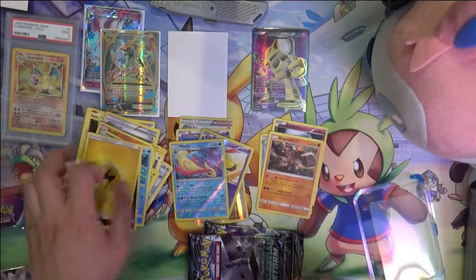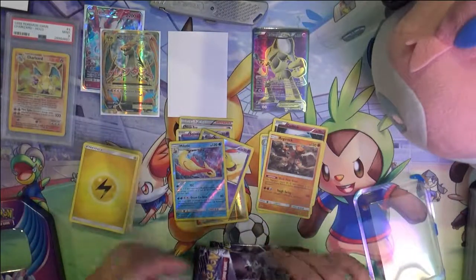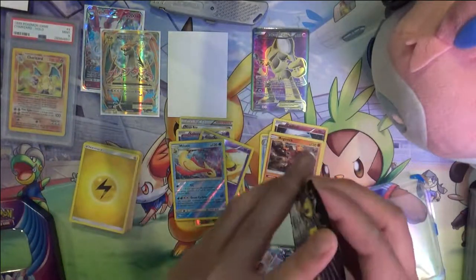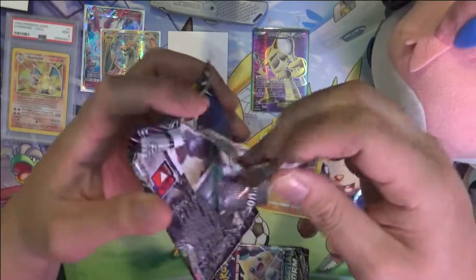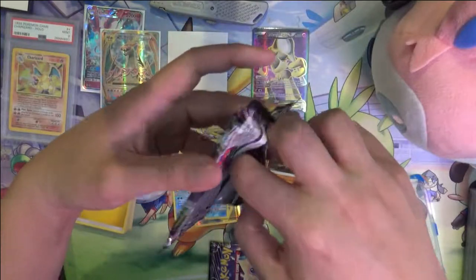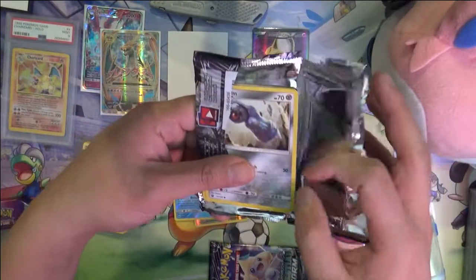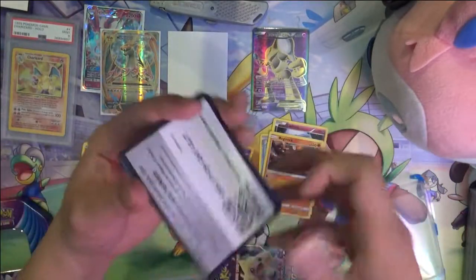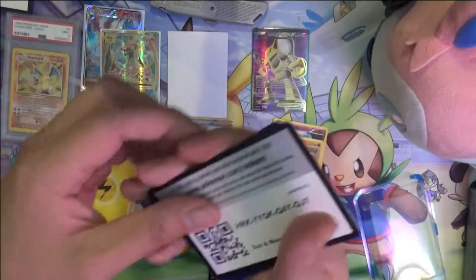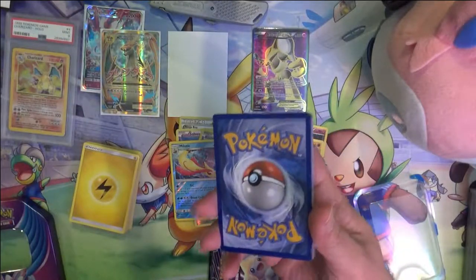This is Sun and Moon. Milotic — not bad. I feel like Milotic could have been a really cool Pokemon, at least when it came out in Pokemon Go. It's kind of like the new Magikarp, but I feel like it didn't really have the same appeal or impact.